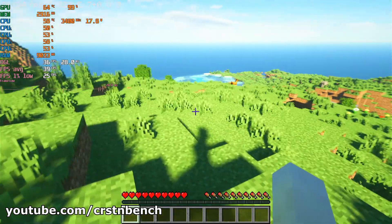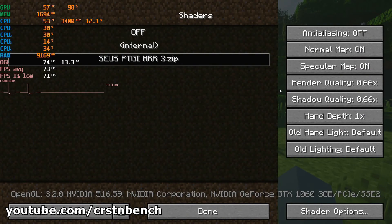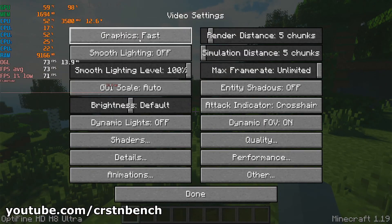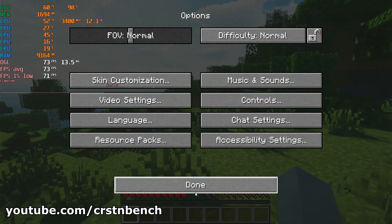But nevertheless, this is a benchmark video, so we are going to test out different settings now. I made some changes in the settings to take some load off the GPU — I had to reduce the render quality and the shadow quality, turned graphics to fast, smooth lighting off, and reduced the render distance and simulation distance slightly. No additional changes beyond that, so let's have a look now.